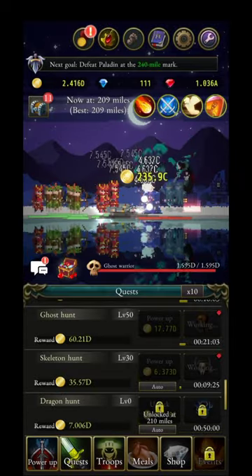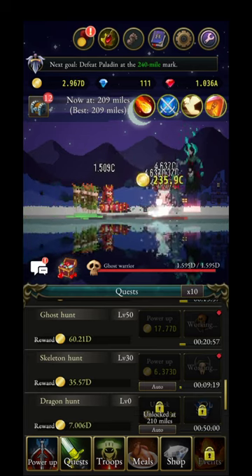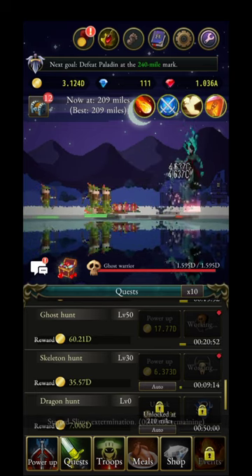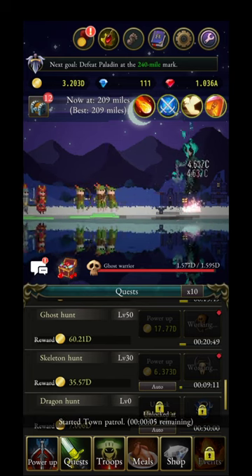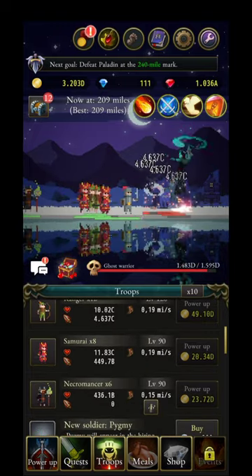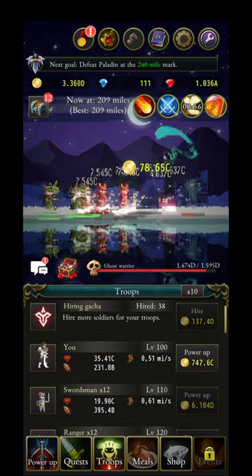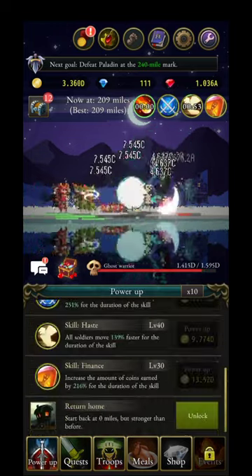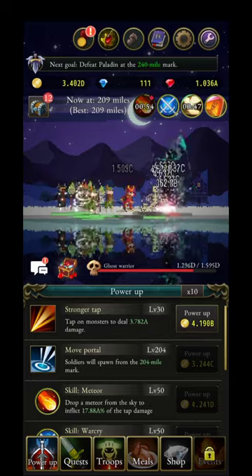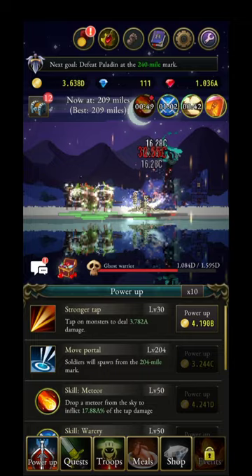After watching an ad for a quest there's a 10-minute cooldown, then you can watch again. Use those gold coins to upgrade quests repeatedly to gather more and more coins. Now I have necromancer and samurai — I'm hitting speed so everyone moves fast, and I'm going to try to move the portal as close as I can.